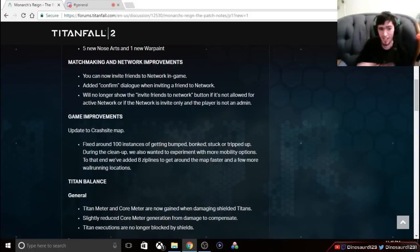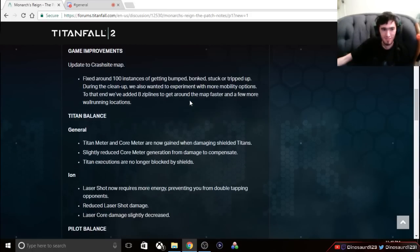Fixing Crash Site — yay. I've always heard nothing but complaints about it being a terrible map, and that's because it's terrible for pilots. It was always pretty good for Last Titan Standing, but when it comes to being a pilot, Crash Site sucks. I'm really happy to see that map being fixed. It's going to be interesting seeing eight zip lines for pilots to zip around on — tons more mobility. Pilots are going to be great on that map.